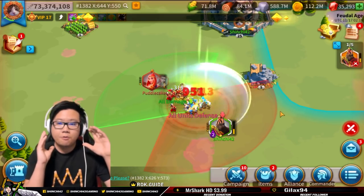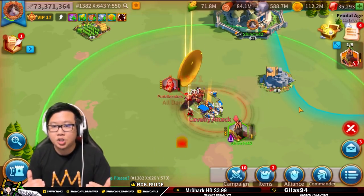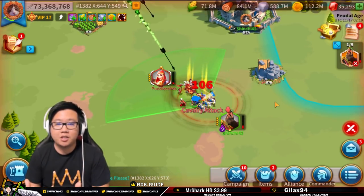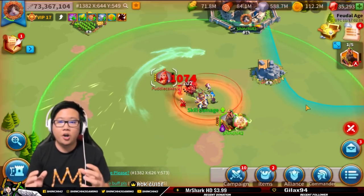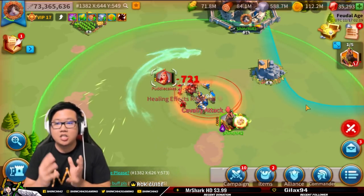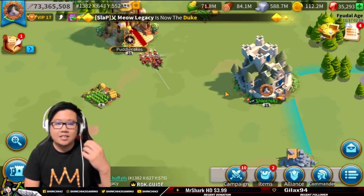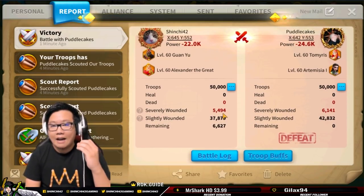We have Guan Yu and Alexander doing a wonderful job here. Artemisia is secondary to Tomyris — very close matchup, but it seems like Guan Yu is winning. The talent tree we're using for Guan Yu is more of an open field talent tree, with some moving speed, since in reality you're going to have that moving speed fighting with other players. We won by a very close margin. One thing to understand with Artemisia is that she has a talent for garrison that is not taking effect in open field battle.